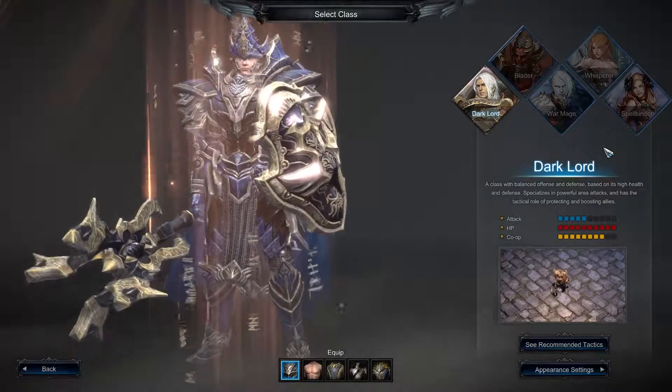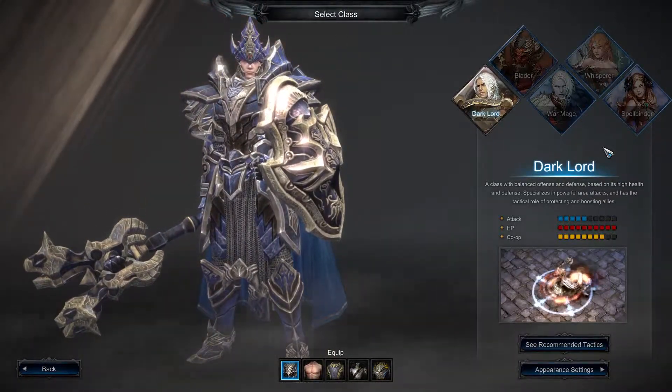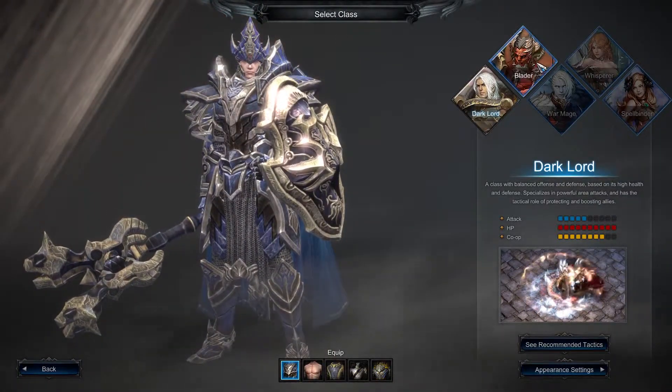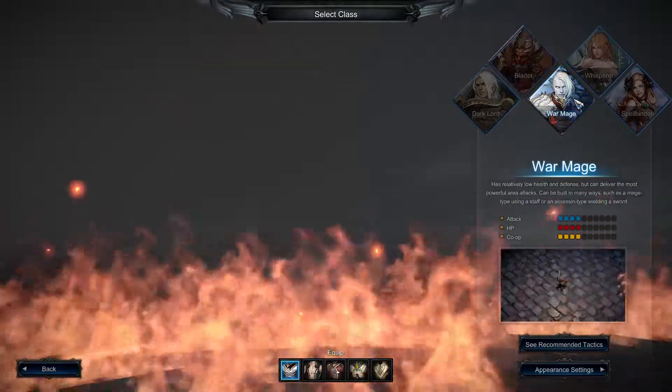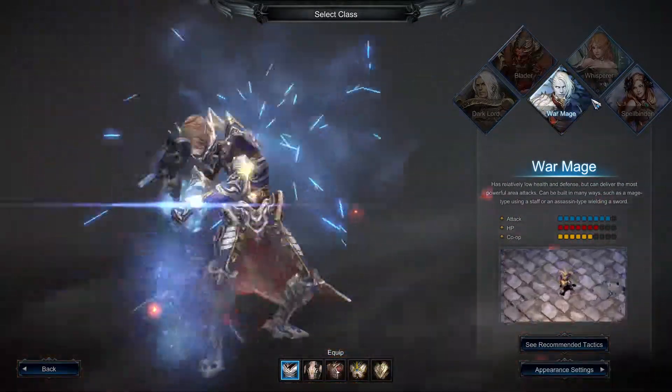There are 5 classes available in MU Legends: the Dark Lord, the Blader, the War Mage, the Whisper, and the Spellbinder.